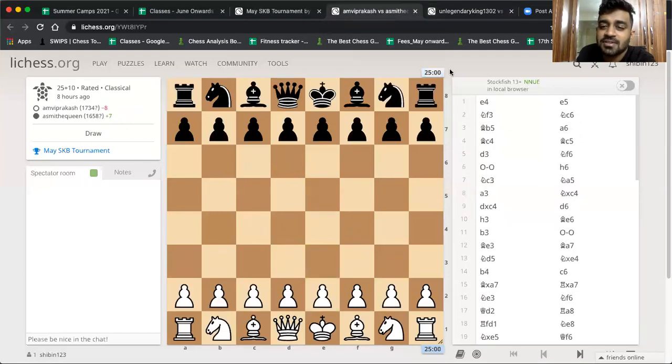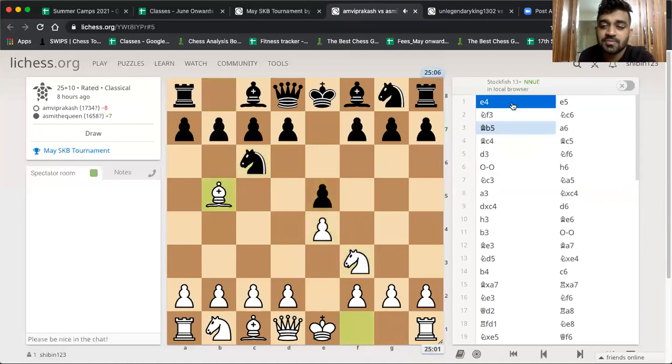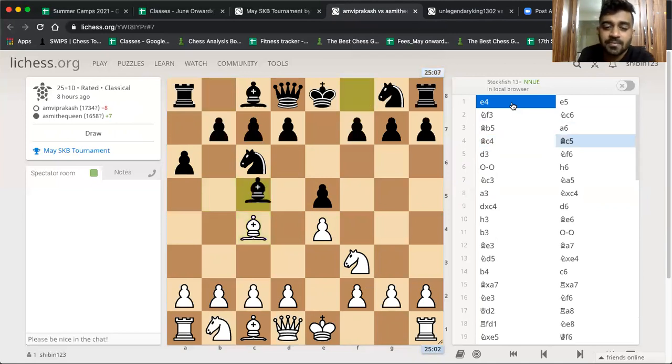Now the other game between the two sisters. Ambi is the elder sister, so Ambi versus Asmi. Ambi played e4, e5, knight out, knight out, bishop e5 — Ambi has been trying some different openings recently, and she's gone for the Ruy Lopez. After a6, bishop c4 — that's a slight inaccuracy; the bishop is better on a4 to keep pressuring the c6 knight and the e5 pawn. Bishop c5, d3 — now it becomes a Giuoco Piano with the extra a6 move.